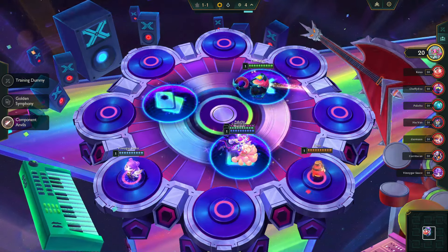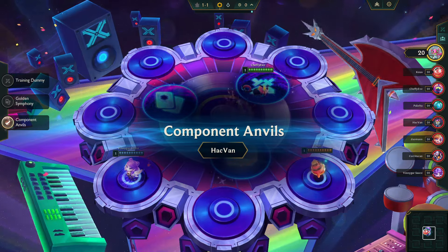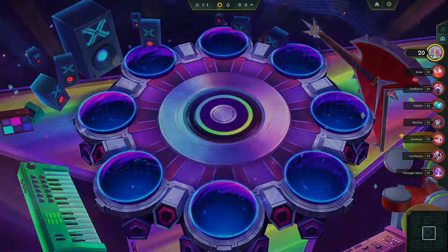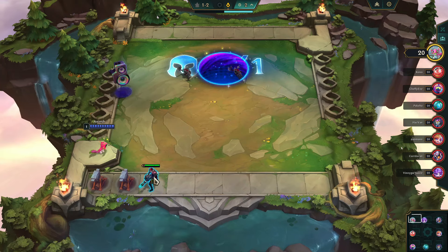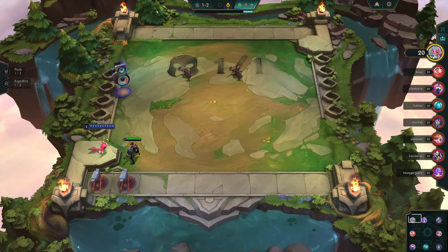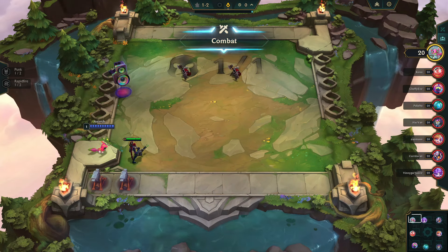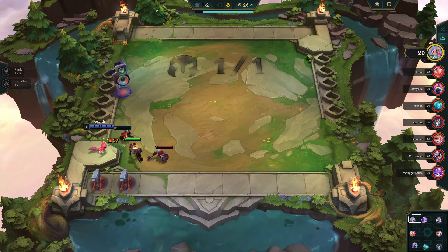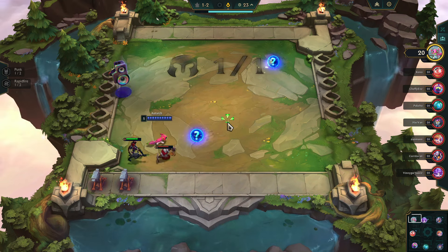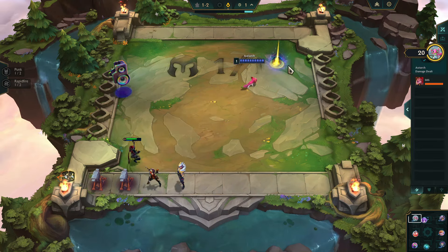Luckily the spoiler doesn't get to win and we're going to end up with our component anvils. When you get component anvils, don't open them until you have a pretty good idea of which way the build is going. I see a lot of people open them right after the first round and then end up with a headliner or something that changes their entire build. Get an idea first, then open them.